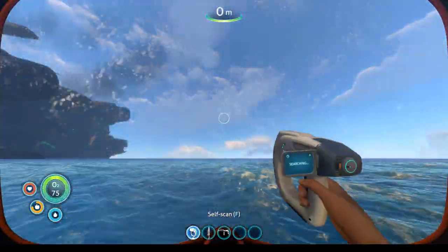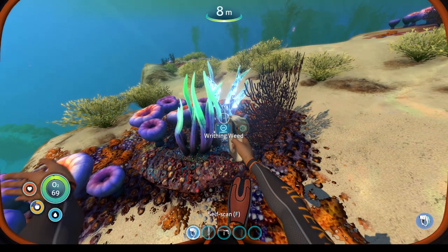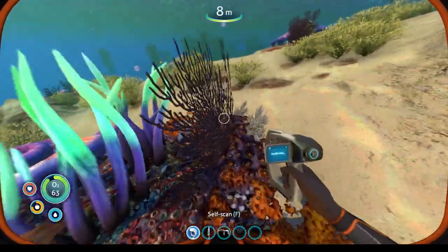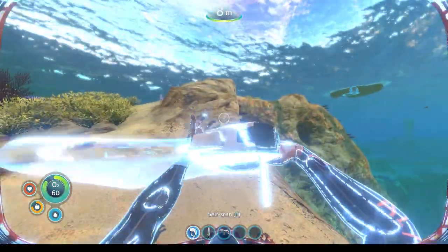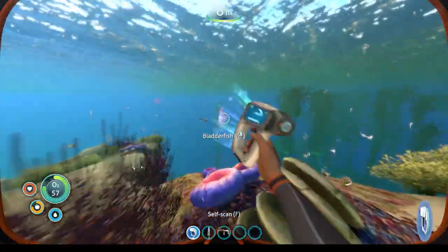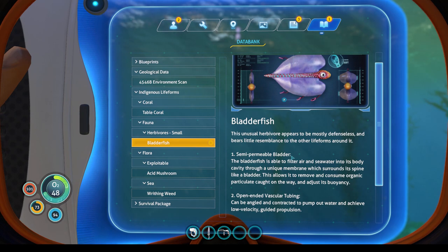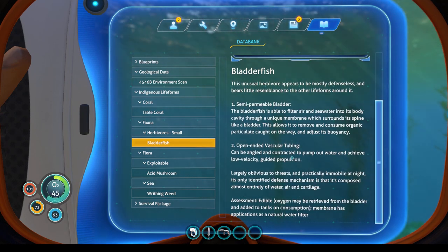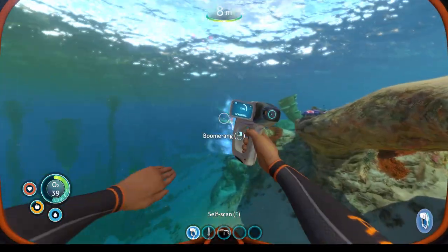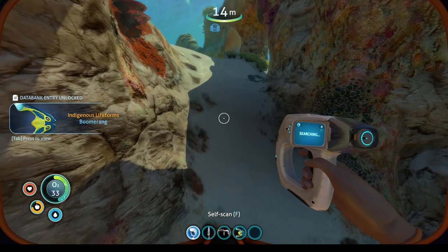Swim to the surface — within writhing weed. We can self-scan too. Self scan complete — vital signs okay. I want to scan you, fishy. Come on, bladder fish: semi-permeable bladder, open-ended vascular tubing, edible oxygen source — yes, perfect! Scan the boomerang — I know you're tasty, I just want to scan you. I might want to eat you as well.